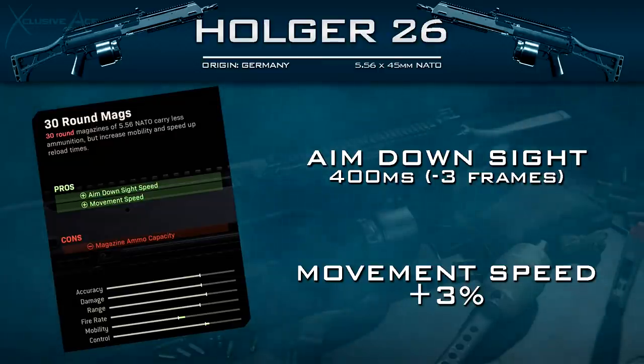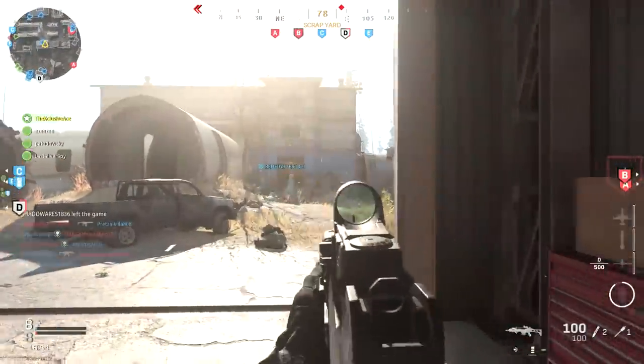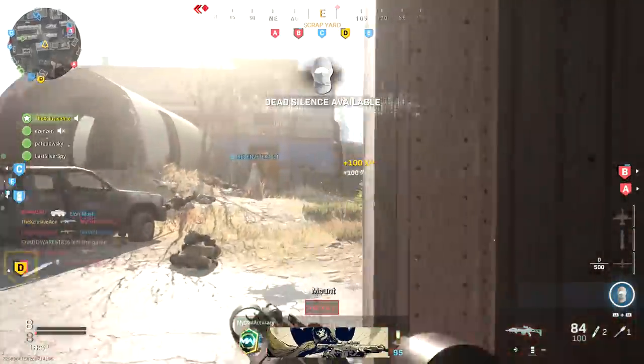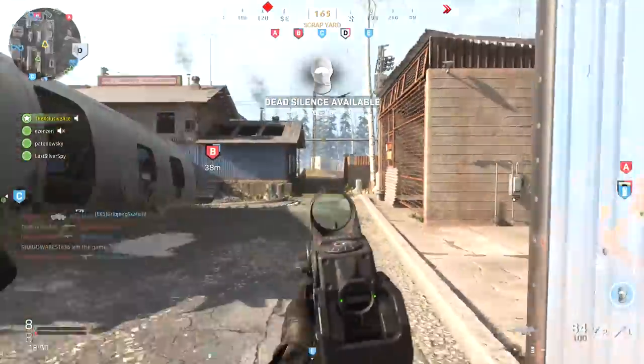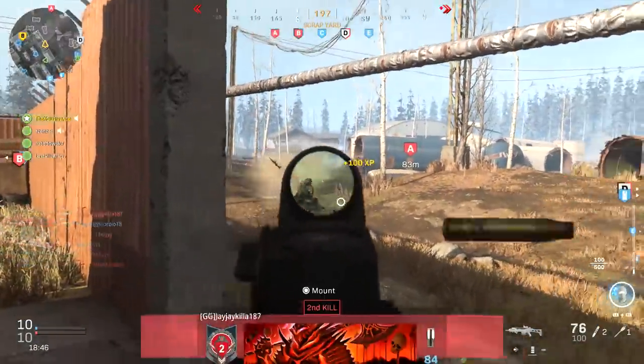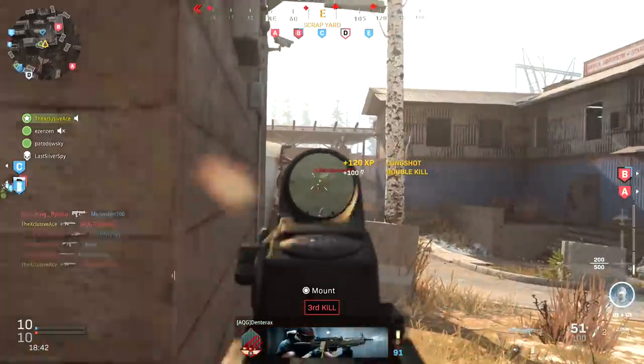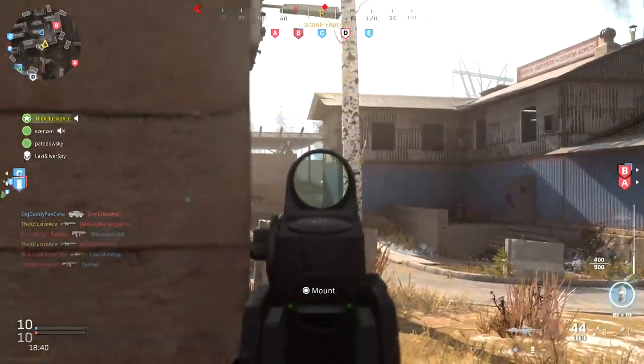One other thing not mentioned is that our reload time is also changed. With the 30 round mag, our standard reload add time is 1.74 seconds. So by using this conversion, you're kind of turning it into an assault rifle. However, that 400ms aim down sight time is still extremely slow for an assault rifle, so if you really want a full assault rifle build, you'll have to stack more aim down sight time attachments.